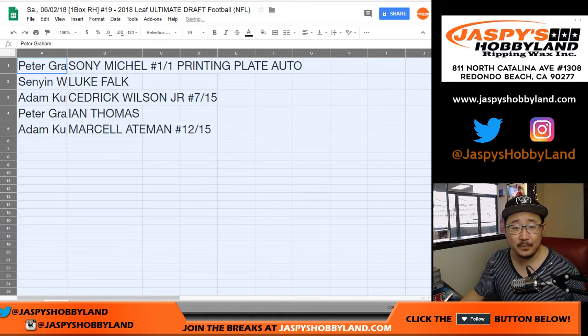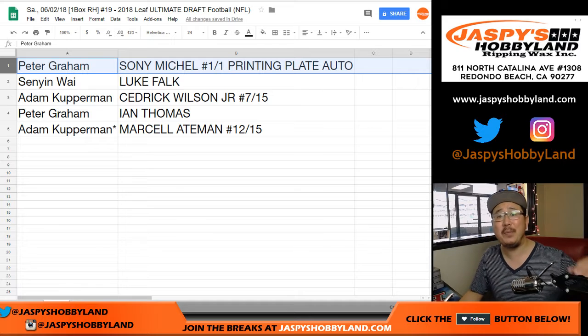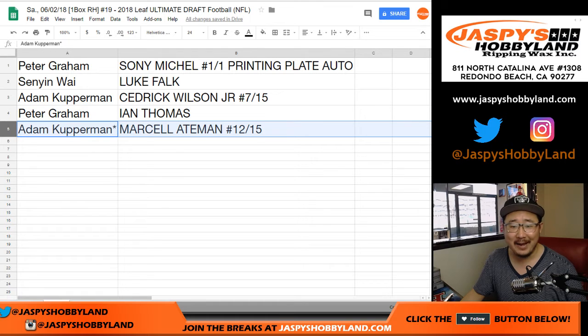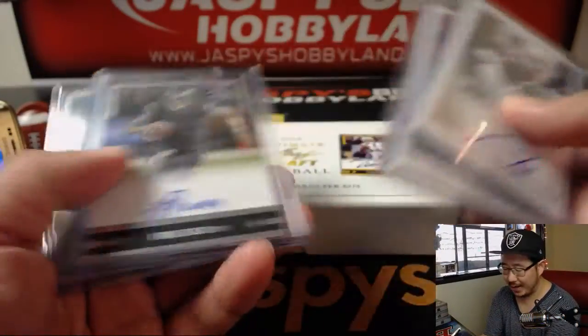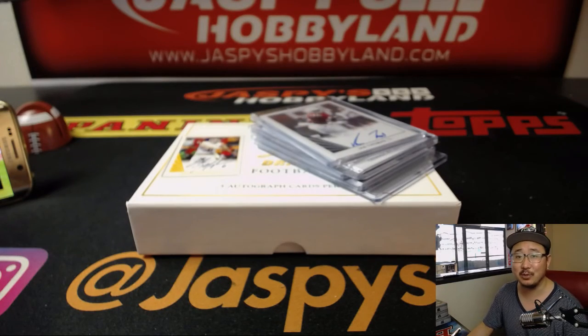Congrats to Peter Graham — you get the Sonny Michel one-of-one printing plate auto, all aboard the Big Hit Express! Senyin, you get the Luke Falk. Adam gets the Cedric Wilson Jr., 7 out of 15 — nice low number. Ian Thomas goes to Peter Graham as well. And Adam, you got the Marcel Aitman, 12 out of 15. There you have it, ladies and gentlemen. Joe for jazpyshobbyland.com — we have another box in the store right now, running out of boxes, so take advantage while supplies last. See you next time, bye-bye.